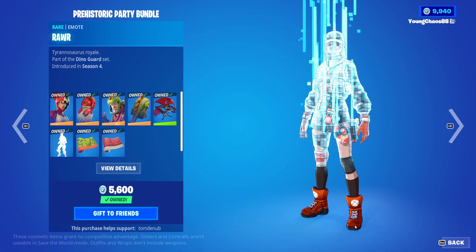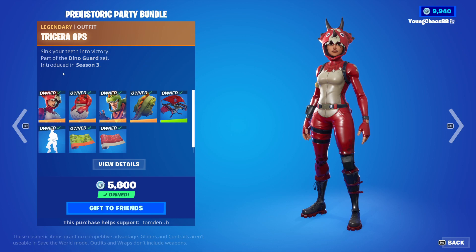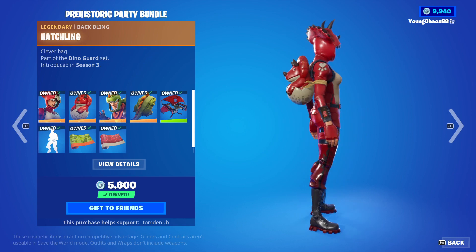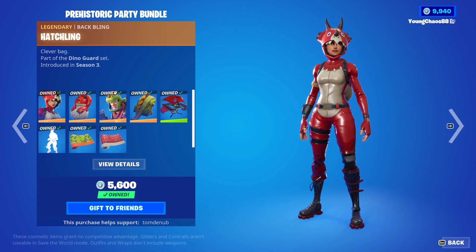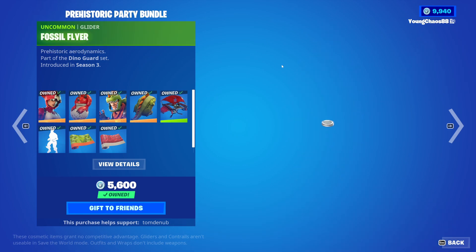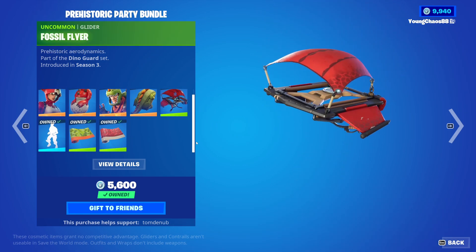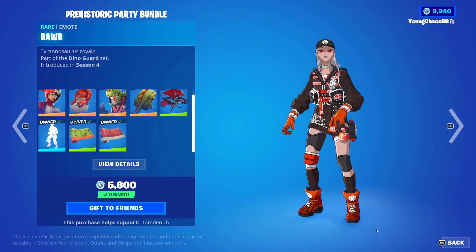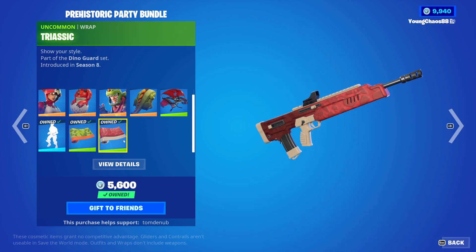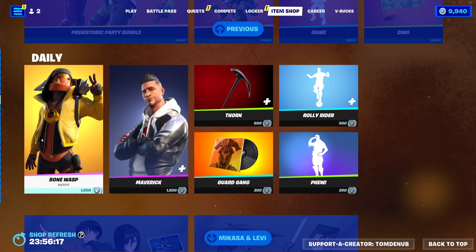And then we also have the Prehistoric Party Bundle — really awesome bundle, and the items are really expensive, so buying them in this bundle is well worth it. We have Chaserox with back bling Hatchwing, a legendary skin, 2,000 V-Bucks. We have Rax with back bling Scali, another legendary skin, 2,000 V-Bucks. Fossil Flyer, an uncommon glider, 500 V-Bucks. War, an emote, 500 V-Bucks. And then we also have the Dino wrapping and the Triceric wrapping, both 300 V-Bucks. And you can buy everything else separate.